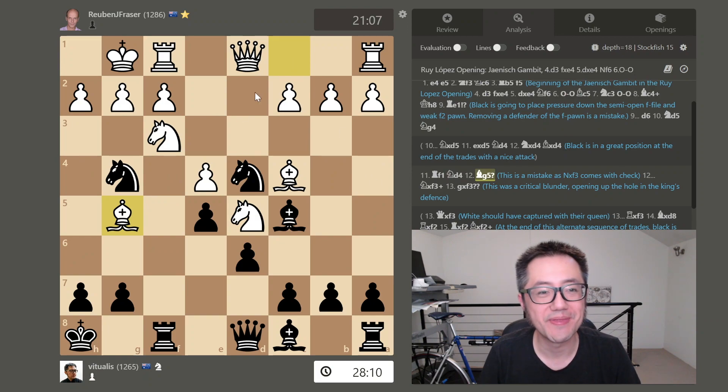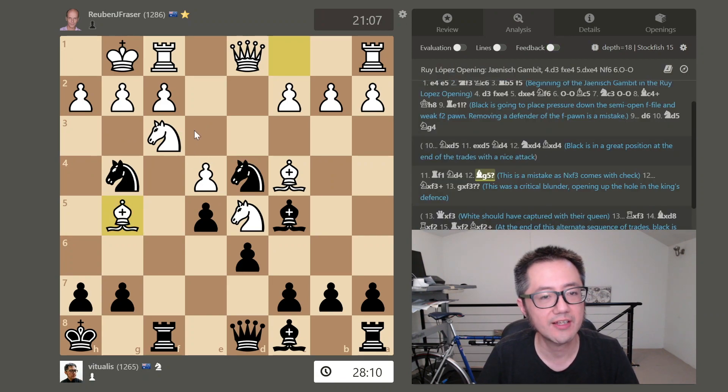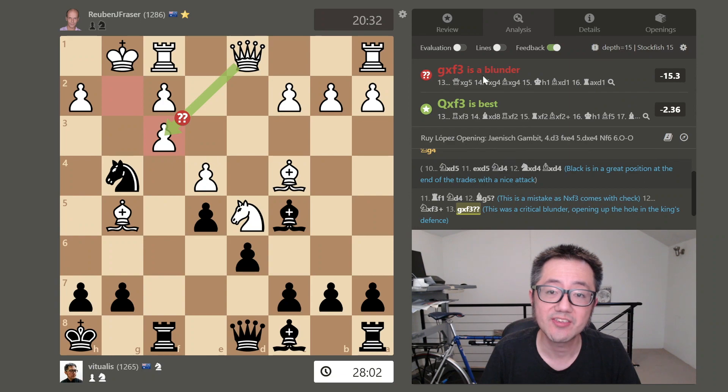My opponent now plays something very bold: bishop to g5 with an attack on the queen, ostensibly defended by their knight. However, this was a mistake — it dropped to minus 2.3 because I can take their knight and it comes with check, which means they don't have the recapture next turn. The opponent can capture with either the queen or the pawn, and at first glance taking with the queen looks bad because I could capture back with the rook. So the automatic response is to take back with the pawn, which is what my opponent did — but that is a serious blunder.